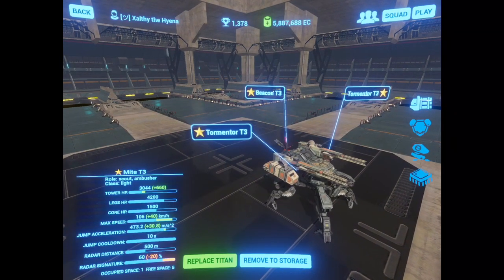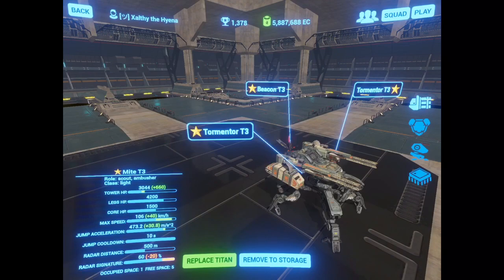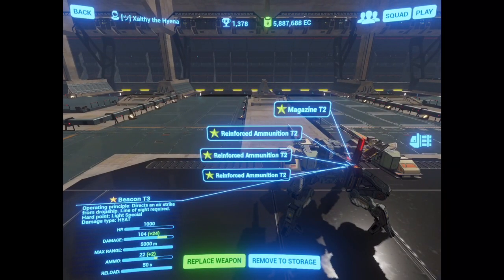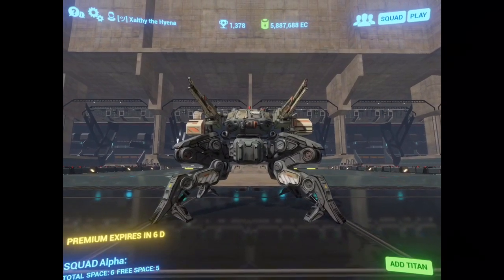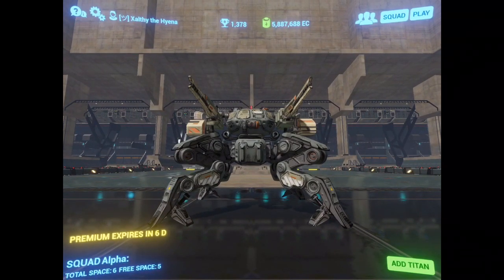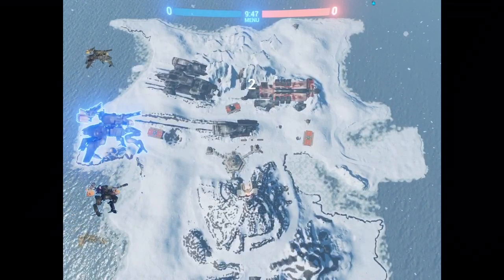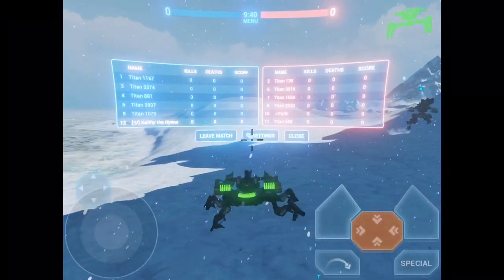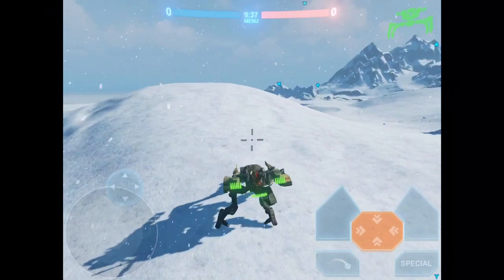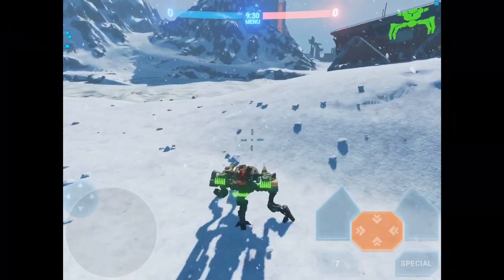The Tormentor Mite is first and foremost a pretty decent counter to the Tormentor Nelly. Let me first talk about the armament: single mag and three reinforced ammunition on the tormentors, and a magazine and reinforced ammunition on its beacons. It might be correct to run folders over beacons — I'm not quite decided yet. The Tormentor Mite is a brilliant counter to the Tormentor Nelly; it can stay out of the Tormentor Nelly's range due to its stealth.